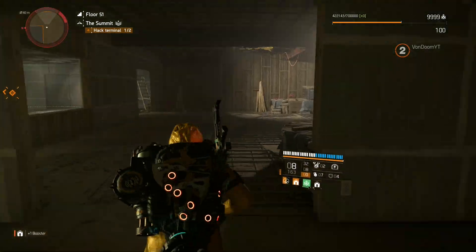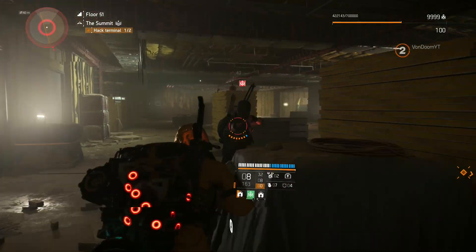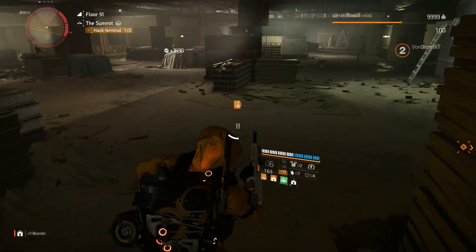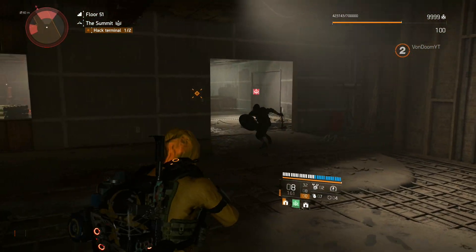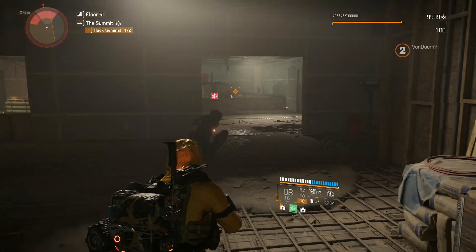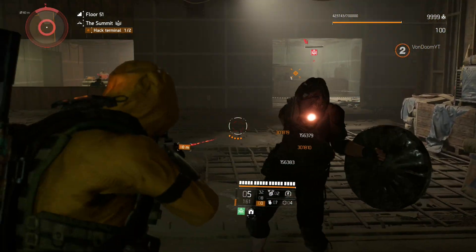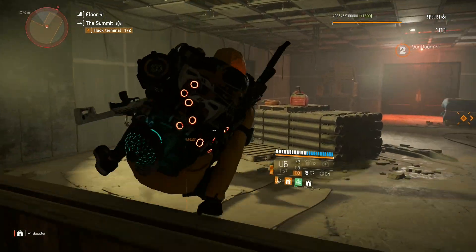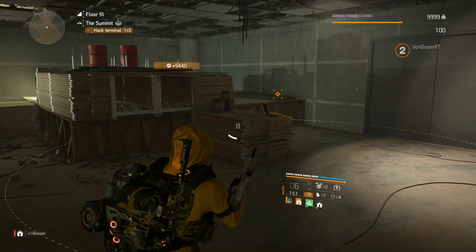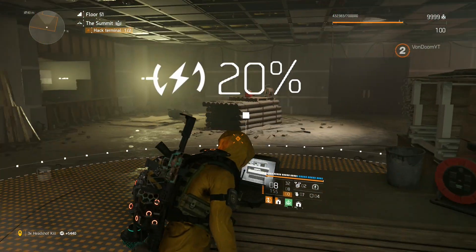This new shotgun is a lot of fun — I'm going to be showcasing it in another video when I talk about all the new weapons. For every enemy, you can see that red box at the top of their head — that's telling me that Hunter's Fury has proced and I can get that extra damage. You can see it proc again. Let me hack this terminal and then we should be done with this floor.